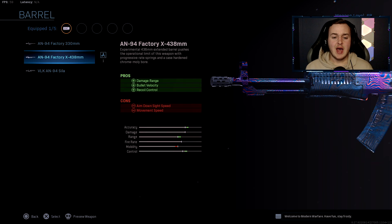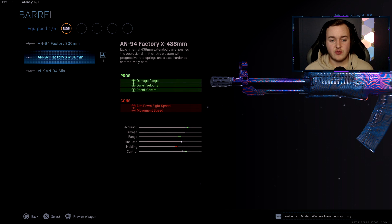Attachment number two is the A94 Factory X 438 millimeter barrel. It helps with damage at range, bullet velocity, and recoil control. More recoil control is great, and bullet velocity means our bullets travel faster before dropping off. Damage at range means our bullets are more effective at longer distances than in stock form. This really helps with long-range engagements — it still two-shots, which you'll see in today's gameplay.